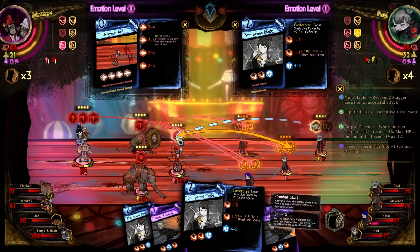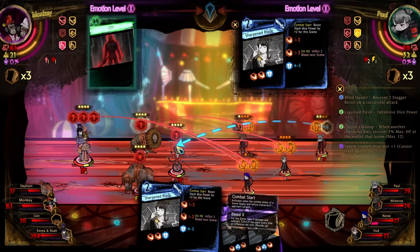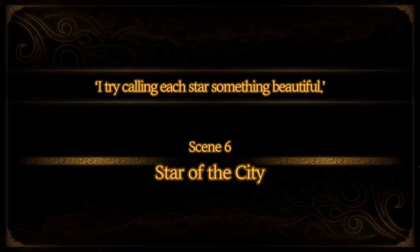Now for the last fight in Urban Nightmare: Halloween and Netzak's Realization. After the Realization, a bunch of ego cards are now available and Netzak gets some synergies. With that, congratulations — you are now a star in the city.